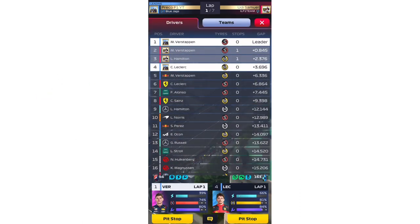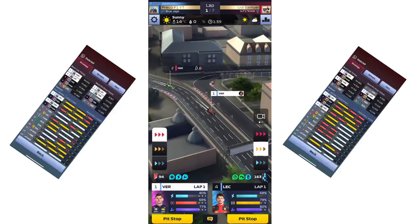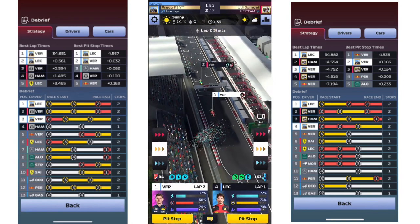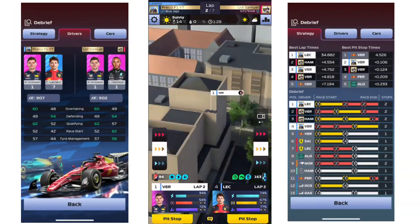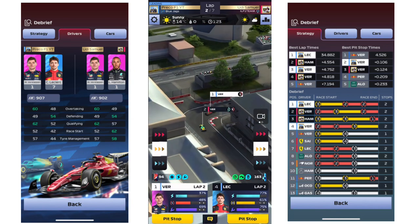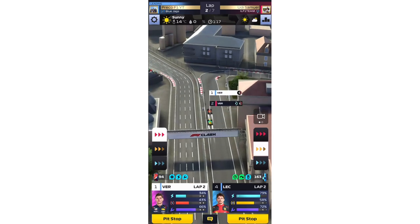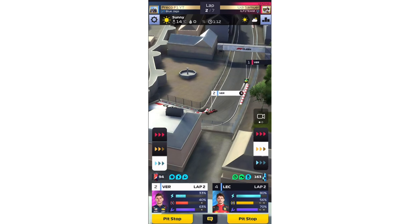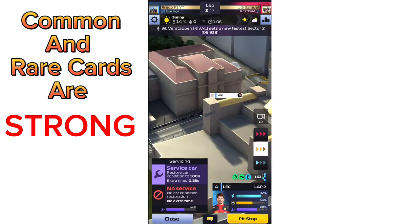Trust me on this — your common on level 7, on a low series like I am right now between 4 and 5, will be very tough, very good, and you will actually beat some Epic cards. Look at these screenshots: Leclerc has beaten four Epic cards, and in the gameplay you're watching right now, Leclerc actually ends up winning again versus three Epic cards — my Epic Verstappen and my rival's Epic Hamilton. My level 7 Charles Leclerc beat them both. So do not waste your CT points on an Epic card. Make sure you upgrade those commons and rares, because Hutch confirmed that commons and rares are going to be way stronger this season.